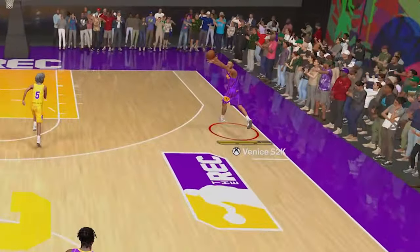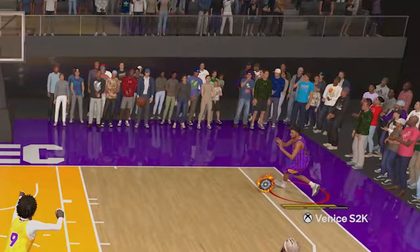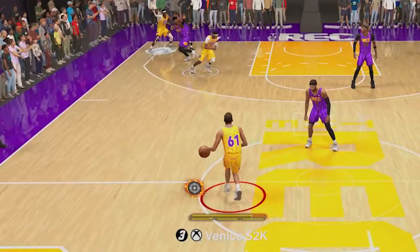All right, what's good y'all. Today we're taking a look at five rare name builds on NBA 2K24. These builds have uncommon skill sets as well as uncommon names, but if you're looking for a unique build, this is the right place. I'm gonna give you all a build for each position, so five total.